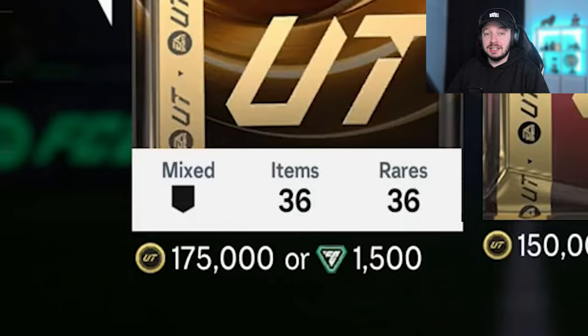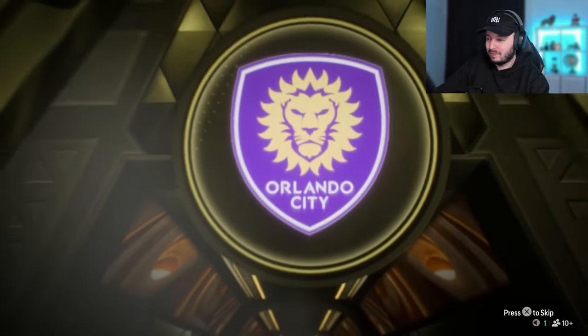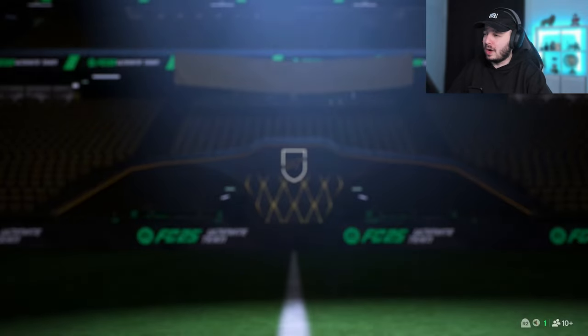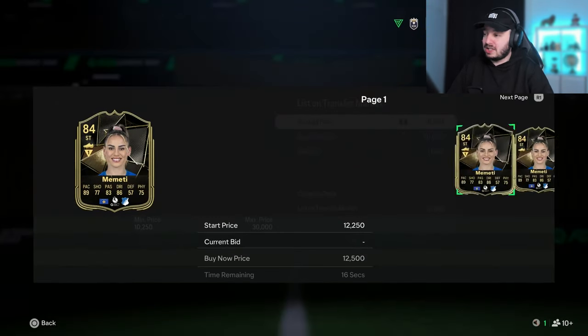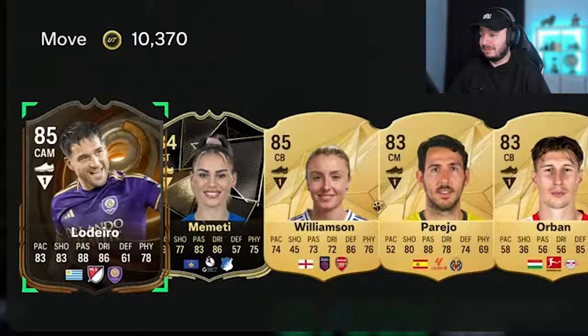Time for the big packs — 1500 FC points or 175,000 coins. What are we getting from this? We get a special card, we get a promo player. We also get Reiten — decent. Then we get a pretty much discard special card. What else is in here? Another inform, and they are tradable, which is nice with this pack. But look — she's 10,000 coins, she's around 4,000 coins, the rest is pretty much discard. And then we get an ADA that's around 16,000 coins. Yes, we do finally get a promo card, but what do you get from it? Not much.